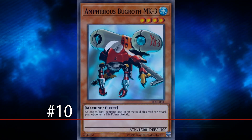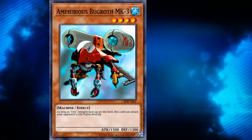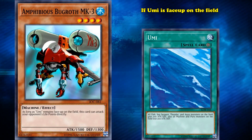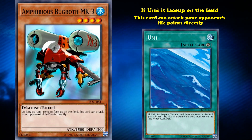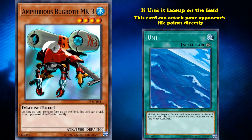At number 10, we have Amphibious Bugroth MK3. This is a level 4 monster with 1500 attack, and it simply has the effect that if the field spell card Umi is face up on the field, this card can attack your opponent's life points directly.